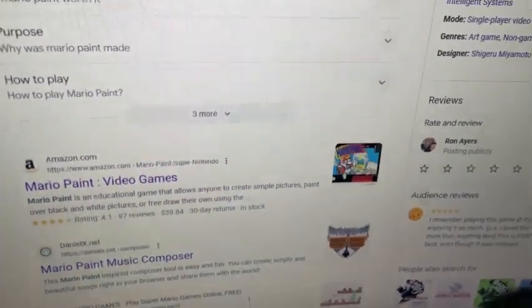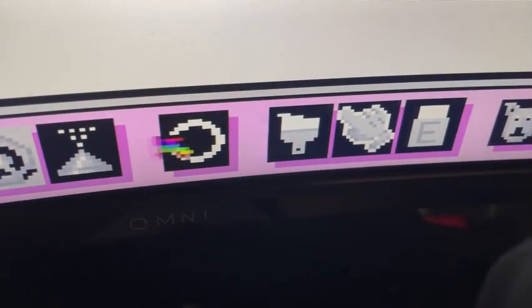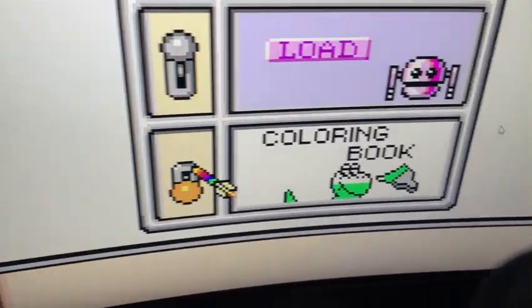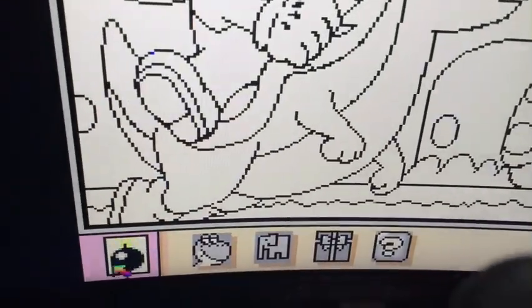Here we go, Mario Paint — he's gonna find it. I think I should try the coloring block. Let's see which color — Yoshi. Hey, that's a pretty good one. Pretty cool, let's try to color this.